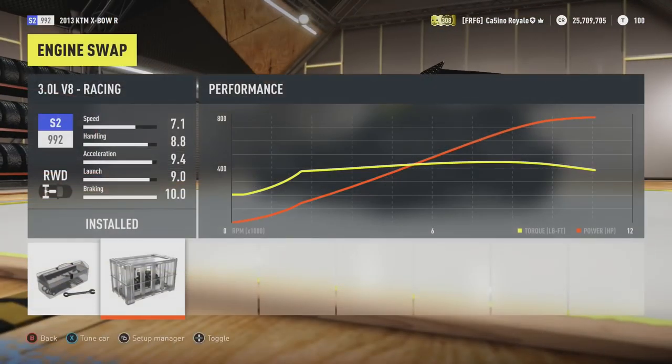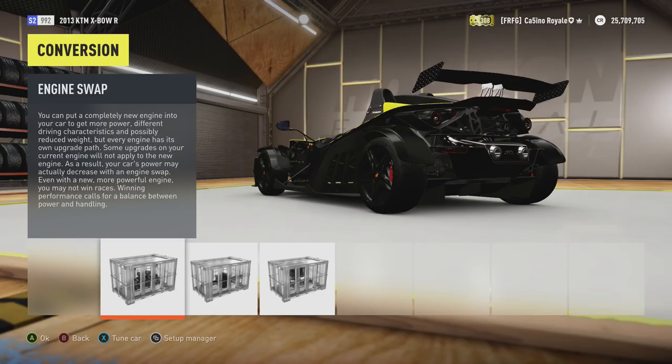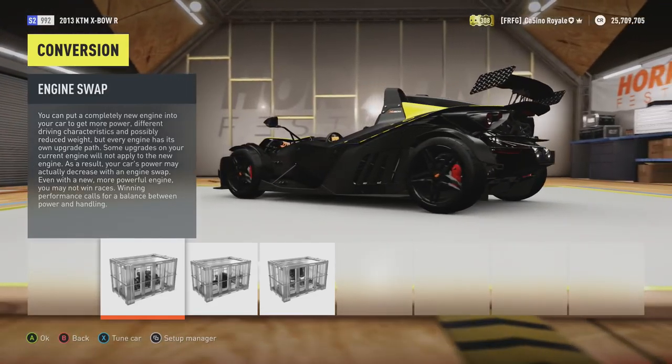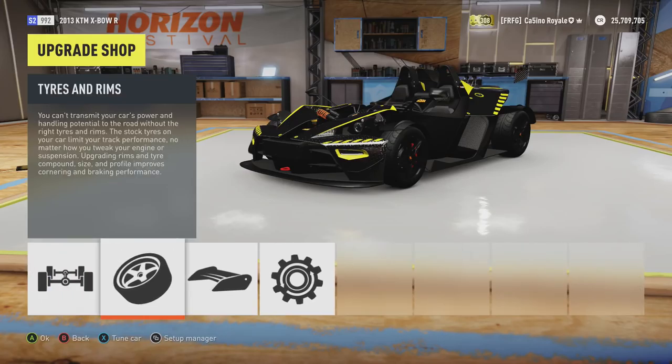The engine we're going for is the 3-litre V8 Racing — the engine from an Ariel Atom V8 — 775 horsepower, 447 torque. It's the same engine we used in the Lotus 11, which got very fast in a straight line but wasn't great through the corners. That's the fear again with this vehicle: it's going to be so powerful that using that power on dirt could be interesting, though it should still be a good car — it's a track vehicle after all.